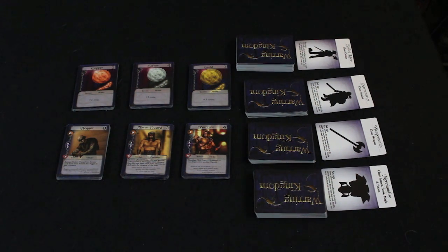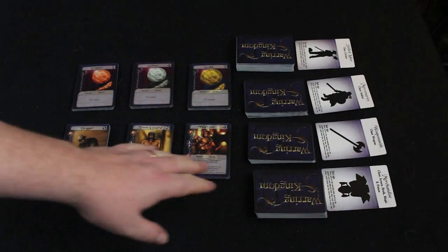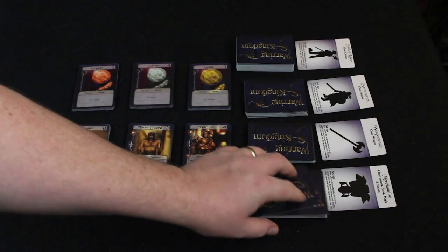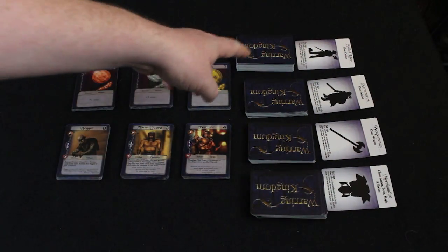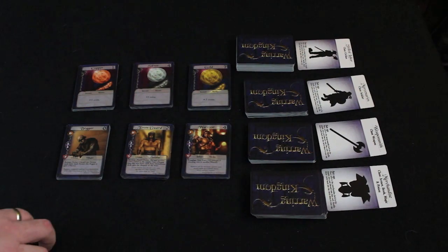For the setup of Warring Kingdom you're going to have a supply area in the middle that you set up ahead of time that everybody will have access to for cards to buy. Money cards are some common cards here. Then interestingly enough there are these four other decks of cards — civilians, soldiers, weapons, and merchandise — that during your buy phase you're going to be able to pull some cards from to have some other shopping options.